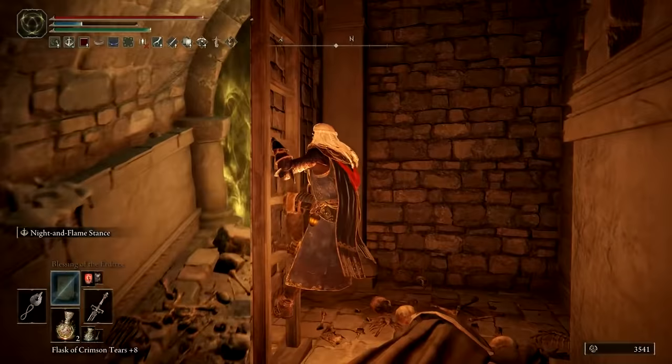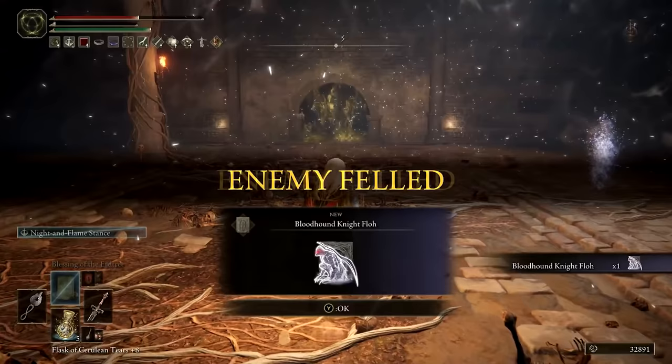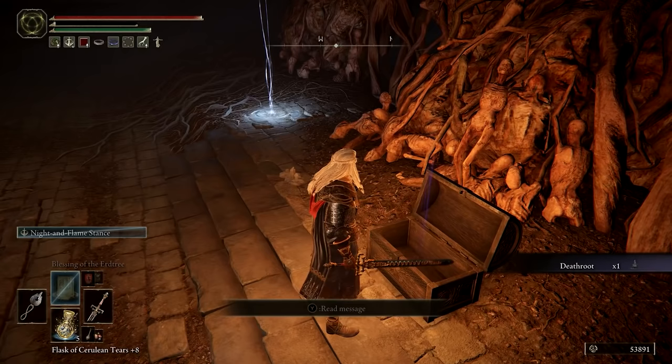All that's left now is to fight the boss, Red Wolf of the Champion. However you manage to do it, defeating this boss will reward you with Ashen Remains for Bloodhound Knight Floh. There is also a death root to pick up from the chest at the back of the chamber.